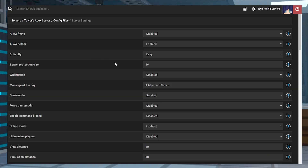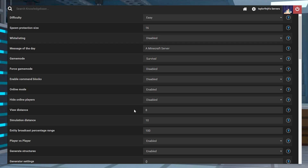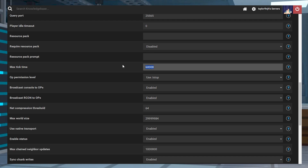Another option that is beneficial on any type of Minecraft server is reducing the view distance from the server properties file. Any number between 6 and 8 should help with optimizing the server without being too detrimental to the gameplay. While changing the view distance, it is also recommended to change the net compression threshold to 64 and the max tick time to negative 1 to improve overall performance.